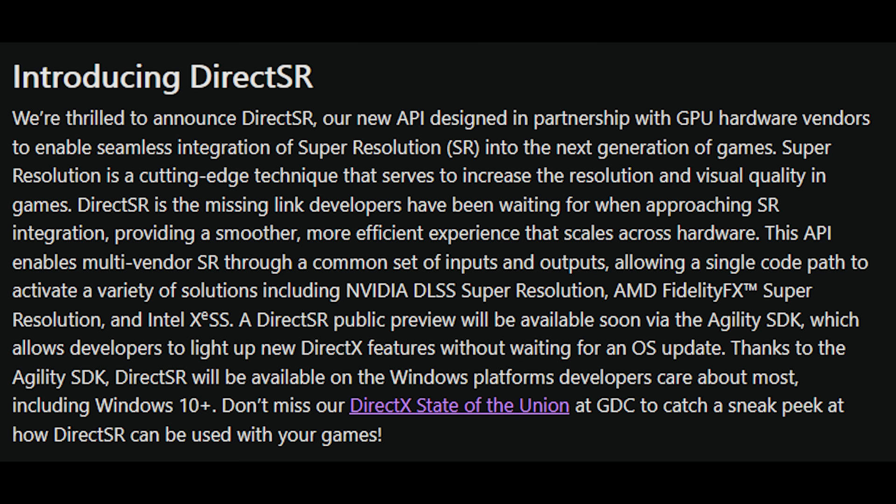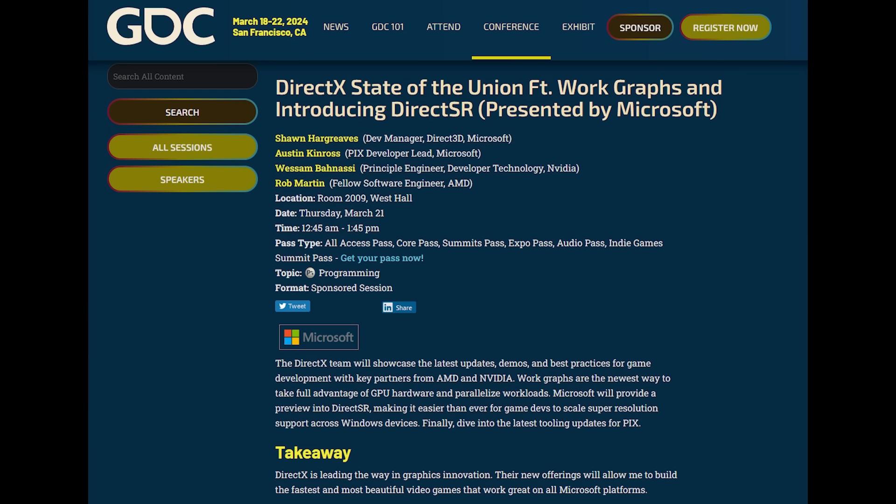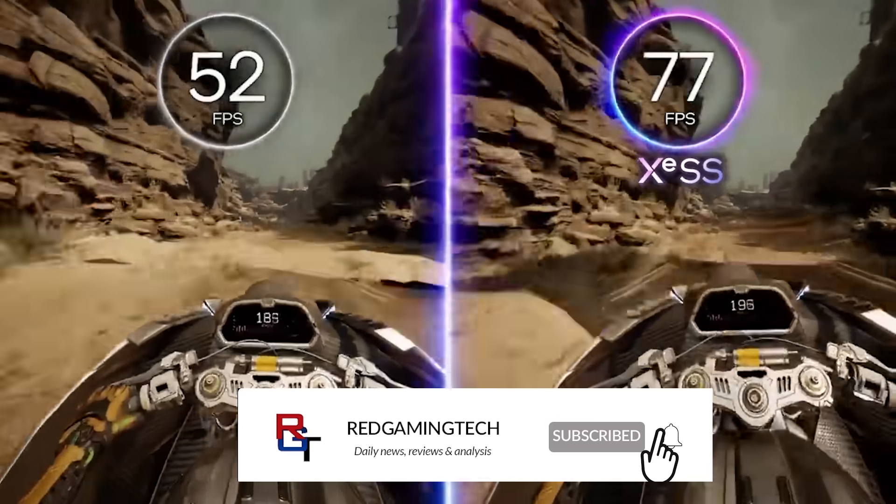Introducing Direct SR. This is the dev blog over at Microsoft. In a nutshell, we will know much more at the GDC conference, which is going to be taking place from March the 18th of this year. During this event we're going to learn about Work Graphs as well, which are powered by Shader Model 6.8, and AMD seem to be holding this event with Microsoft. It requires an RDNA-class GPU, but we'll learn much more about that officially on the 18th of March. Now, as I mentioned, you have multiple upscaling solutions from different vendors — this includes DLSS, FSR, and also XeSS.